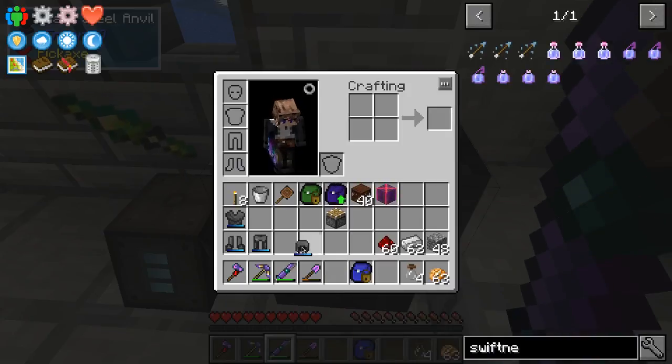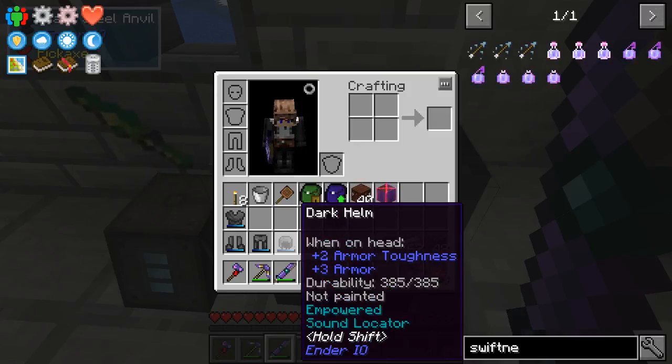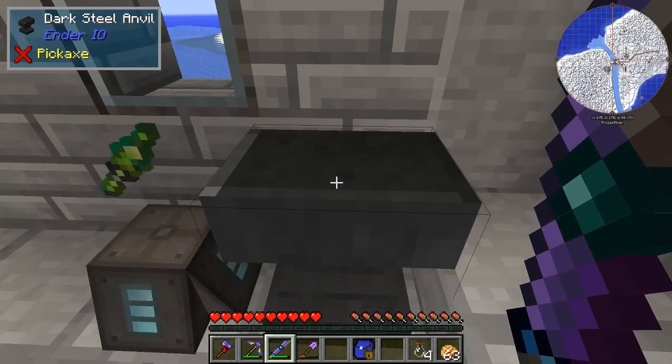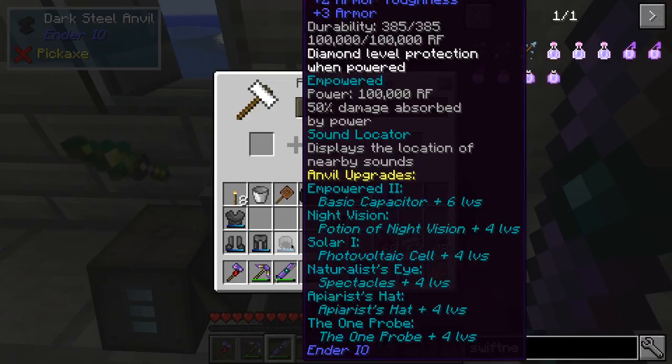So now we've got sound location. There's a hotkey for each of these abilities so you can toggle them on and off — I haven't set those yet, so I'll have to set those here in a minute. Solar — that kind of helps you keep your armor charged up. There's the one probe upgrade, but we actually already have the one probe working — that's the little window in the top left of the screen right now, telling us Darksteel Anvil from Ender IO.